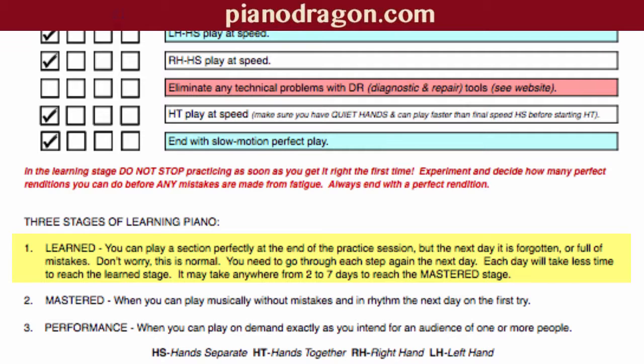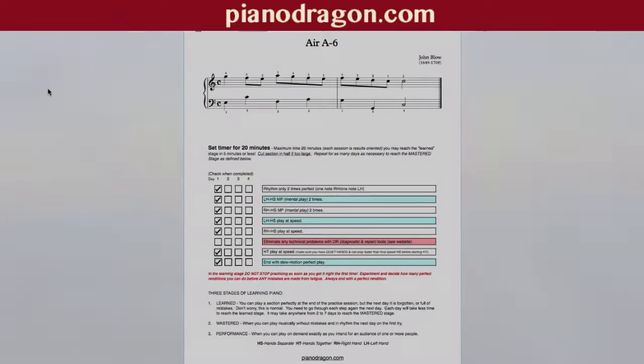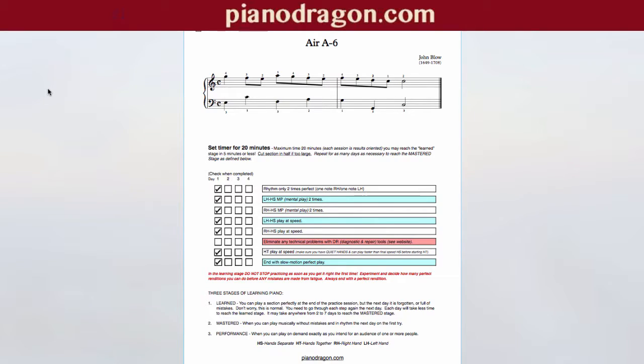Each day it will take less time to reach the learned stage. It may take anywhere from two to seven days to reach the mastered stage — mastered by this definition: when you can play musically, without mistakes, and in rhythm, on the first try the next day. So let's attempt to play Section A on the first try. Here we go.